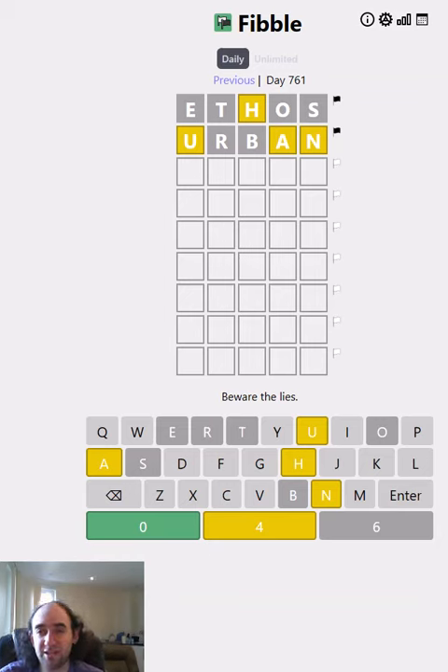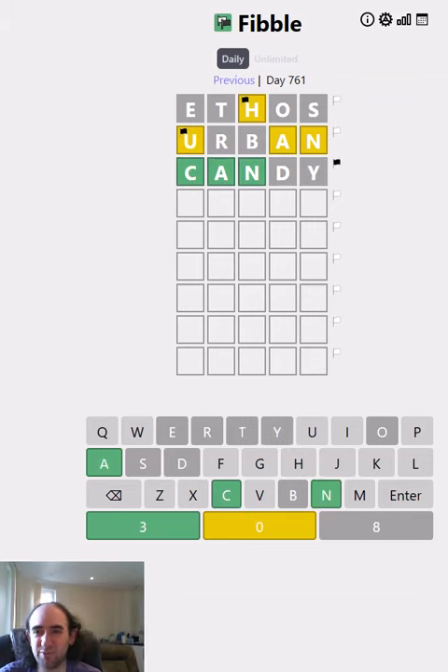That's not too bad, actually, because now we've got three yellows — even if one of them is lying, that means we've got at least two letters correct. For now, I'm going to assume the H and the U are lying. Let's get rid of as many letters as we can, because it's much more likely that I've got letters wrong than right.